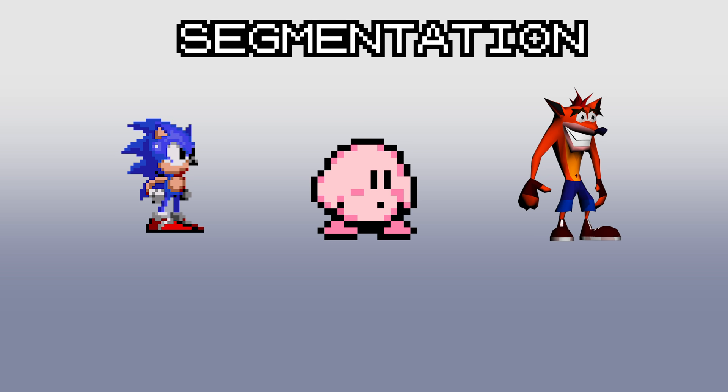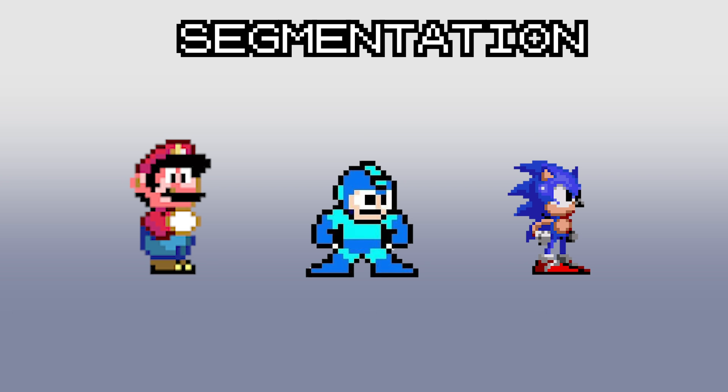Sonic, Crash, and Kirby all have red shoes so that when we see them in motion it's eye-catching. Mario, Mega Man, and Sonic have pale tones contrasting against blue for portions of their anatomy. If there's an intense amount of detail like with Samus, it's implied rather than shown outright.